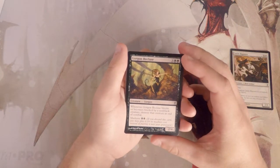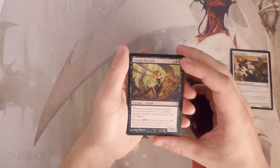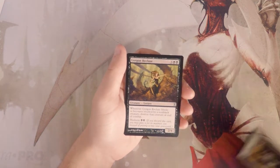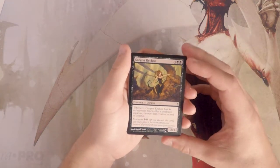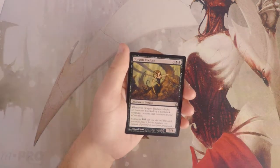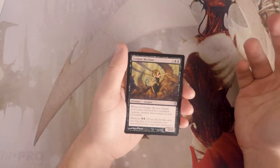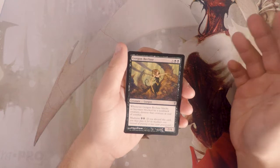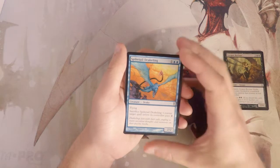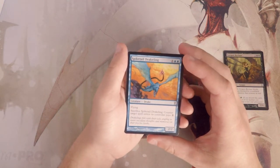Gorgon Recluse is a 2/4 for five. When it blocks or becomes blocked by a non-black creature, destroy that creature at end of combat. It also has a madness cost of two black, which means if you would discard this card you can pay the madness cost and put it onto the battlefield instead. This card is great — it deals with a lot of creatures. It's sort of like pseudo-deathtouch. It doesn't hit black creatures but it's still very powerful, so I definitely like it.